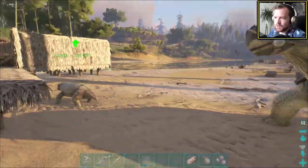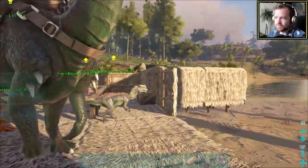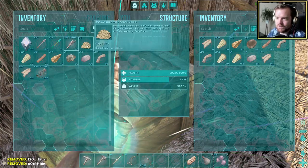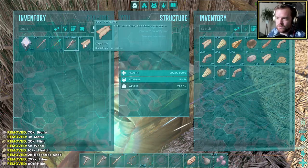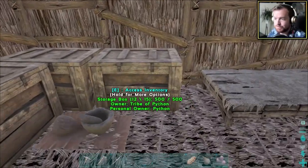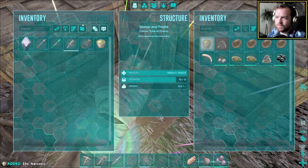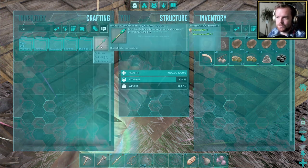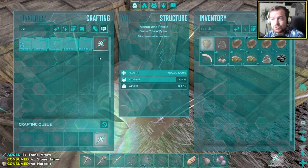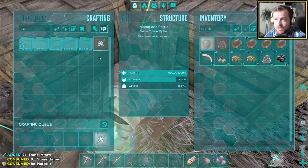I'm thinking because triceratops are fairly slow, I might take Marlon — because why the heck not, it's a bit of a tank. Pretty much everything here I'm going to chuck away in favor of being able to move around more speedily. I've got 33 of these — I can make myself quite a lot more tranq arrows. We need to find ourselves a decent level triceratops and go ahead and take it down.